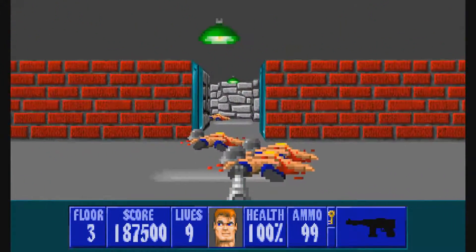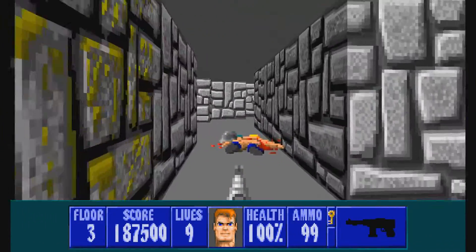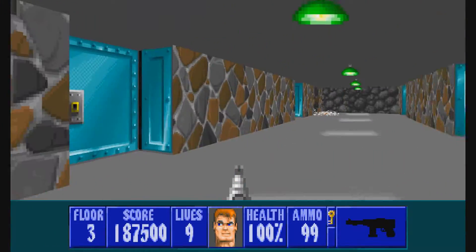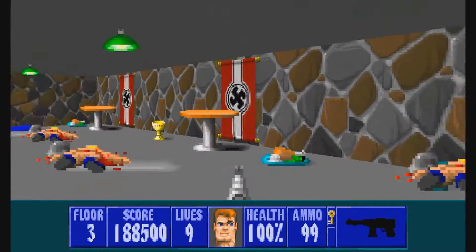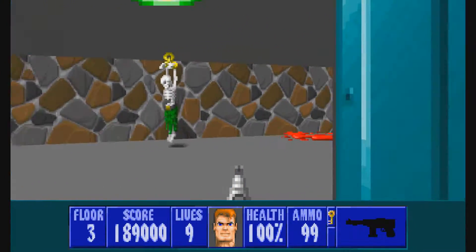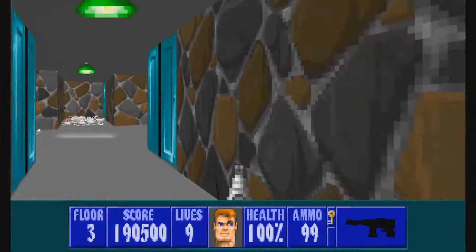And then around this way — now we've got to go back and go down this way. This little room here just has some browns. Don't forget the chalice there. There's absolutely nothing in here, and we've got some chalices in here too.